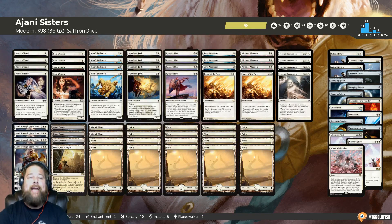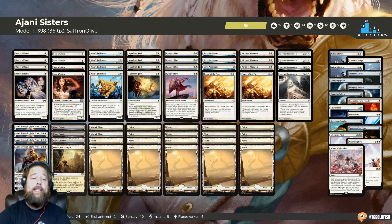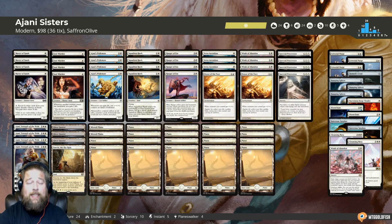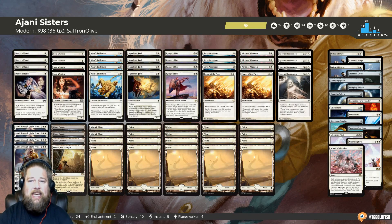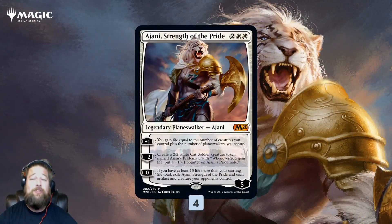A quick reminder before we break down Ajani Sisters for Modern: if you enjoy this deck and Budget Magic in general, it would be amazing if you could take a second and click that subscribe button — a great way to support the channel for free. So let's talk Ajani Sisters, starting with Ajani Strength of the Pride. This is the reason we're playing the deck — it's kind of like it was built to be in a Soul Sisters deck.